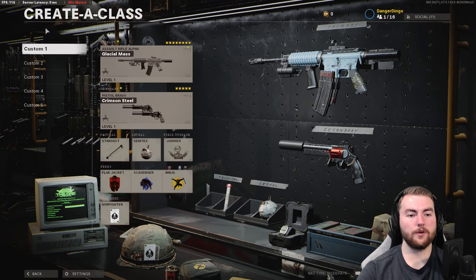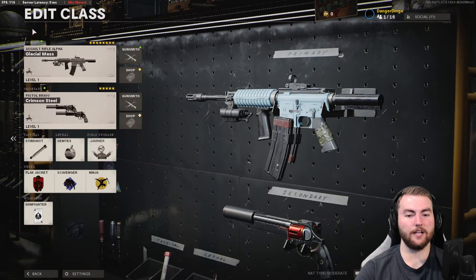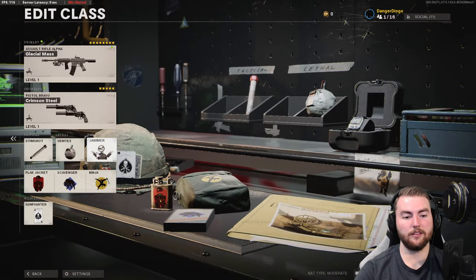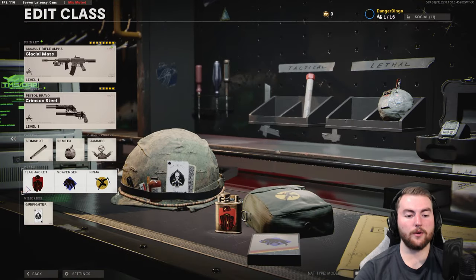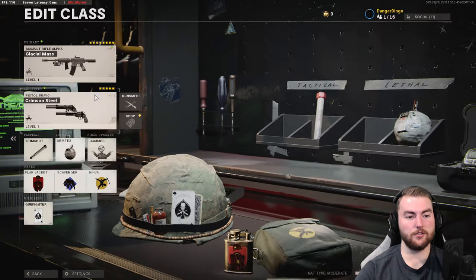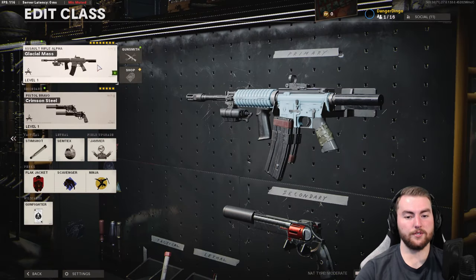We're going to start off with the first one on the list, the XM4, and this is the class setup working at the moment. The XM4 is best run as an 8-attachment class setup because there's not really a great 5-attachment combination that's going to be as powerful. We are running dual wield magnums in the secondary slot, stim shots as tacticals, semtex lethal, jammer in the field upgrade slot, and perks are flak jacket, scavenger, and ninja with gunfighter as the wild card.